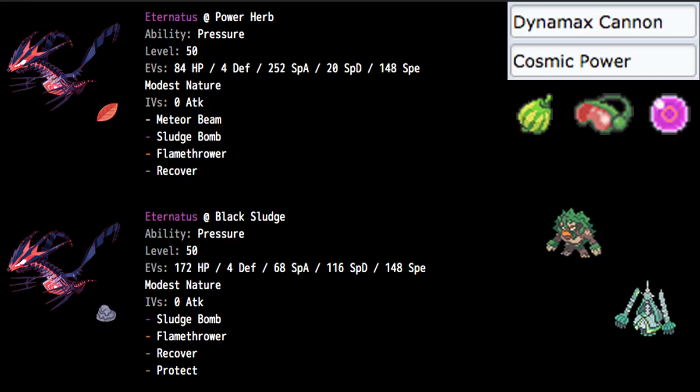It also makes the Lando-I Earth Power a roll rather than a guaranteed OHKO, which is obviously not ideal but definitely better than a guaranteed OHKO. The EV breakdown is 172 HP, a lot of Special Defense investment, 4 into Defense, and 148 into Speed — so we can outspeed Lando-I once again, as well as the base 100 Speed Pokemon. The rest went into Special Attack once I felt it was sufficiently bulky.